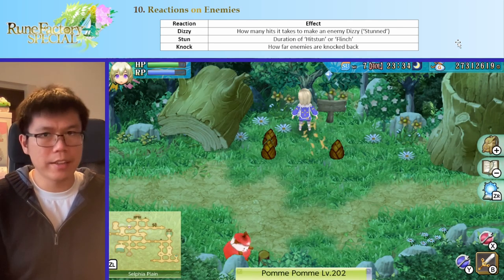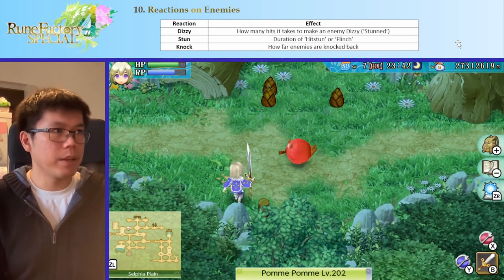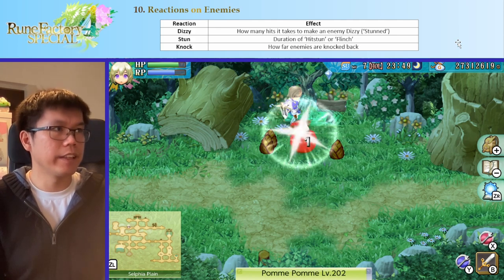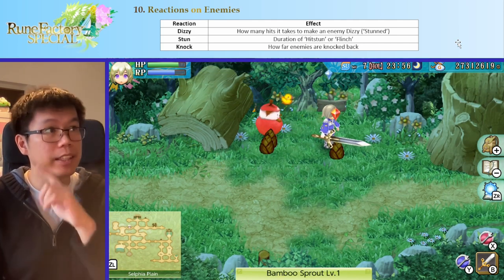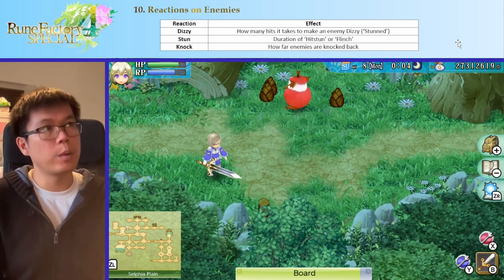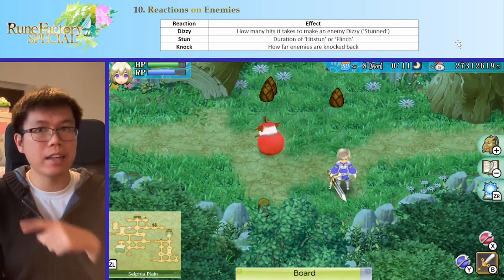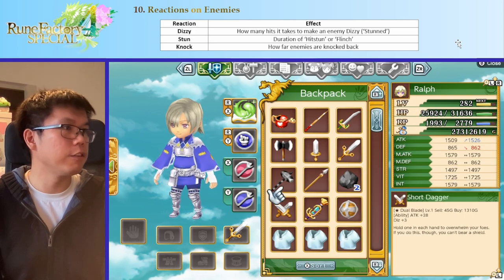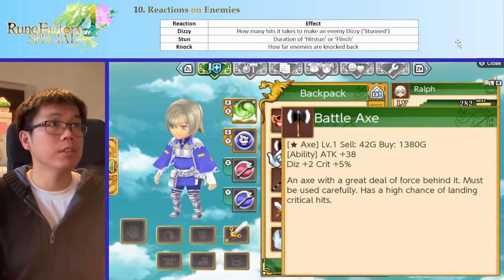So first of all, I've modified this claymore with some upgrade materials to make sure it only does one damage, so this is going to be consistent. Look at how the enemy reacts — they're going to flinch for a second. If I keep attacking it, eventually they will get dizzy and these things will appear as well. So those little dots that appear when they stop moving for a while is called dizzy. Dizzy corresponds to how many hits it takes to make an enemy dizzy, which is basically what most other games would call a stun. Different weapons have different dizzy amounts — this claymore has a dizzy of 12, the hammer has a huge dizzy of 35, while the axe has a small dizzy of 2.